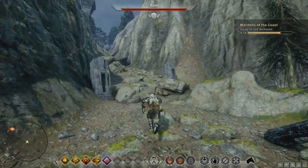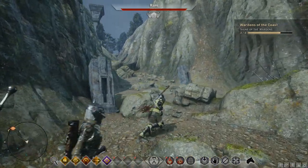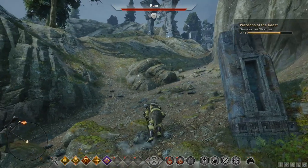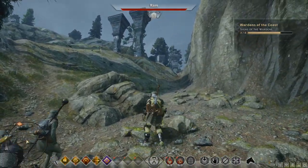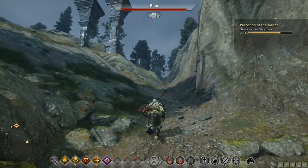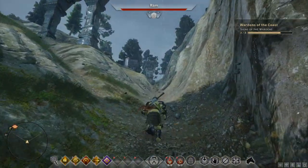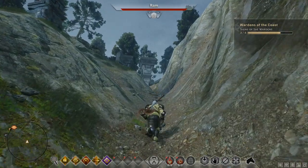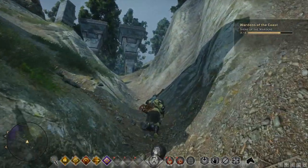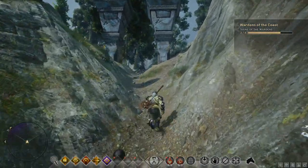They go through like impossible terrain sometimes and they glitch through things — it's great. I've seen it once or twice but just didn't point it out. Alright, this one will go through the front door maybe — somebody will say hello.